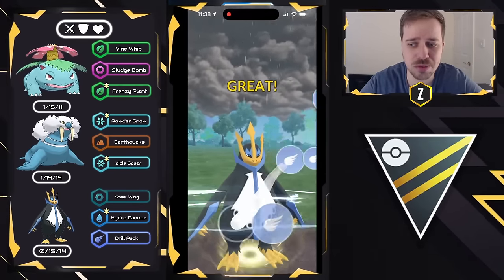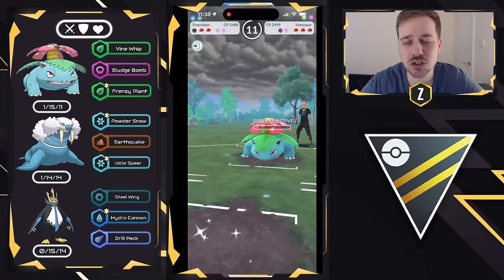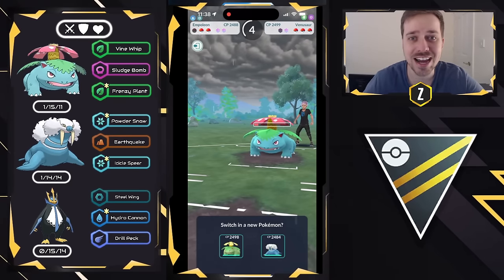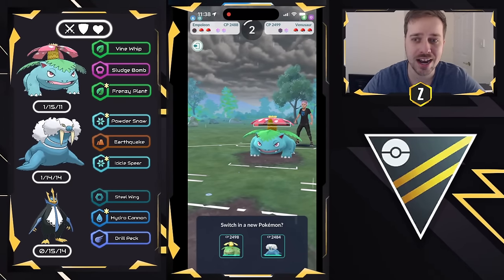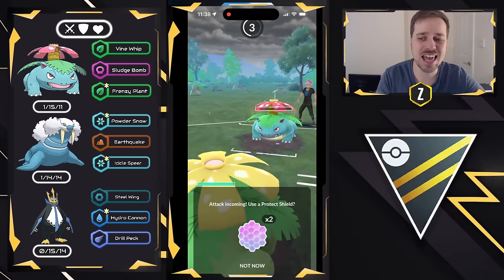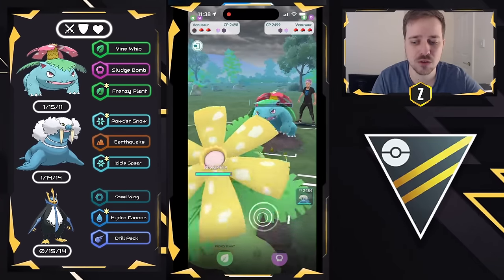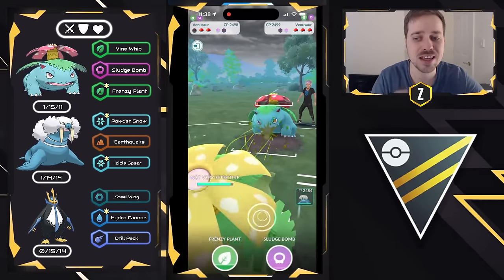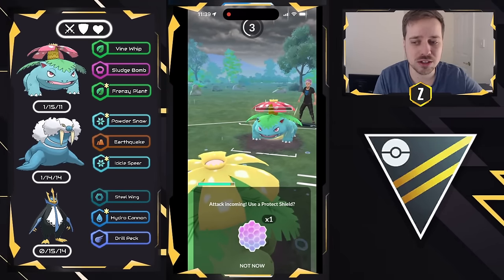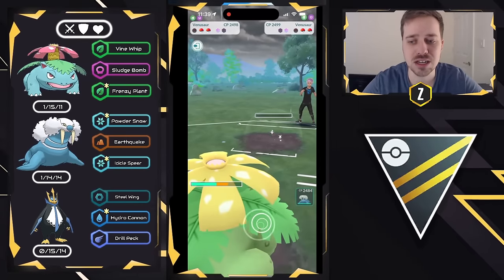We take neutral from the Frenzy Plant and we are able to get to another Drill Peck. Walrein is a good answer to Talonflame, but not a hard answer because of its added Ice typing — we take a lot of neutral damage from Incinerate. What I'm going to look to do instead is capitalize on the potential energy gain with my own Venusaur and go for an aggressive farm down with Vine Whip.